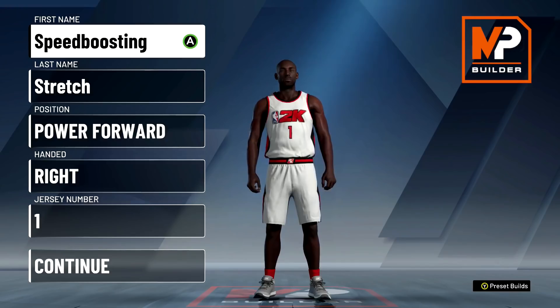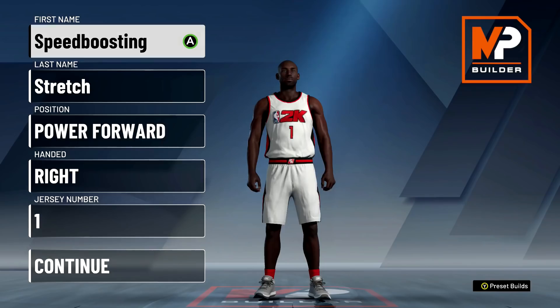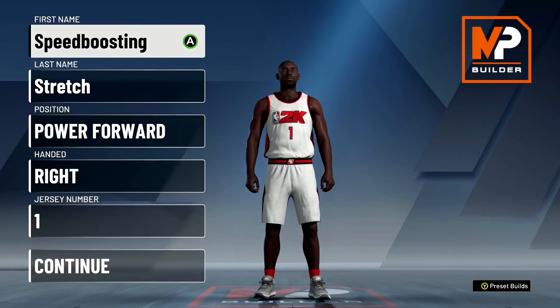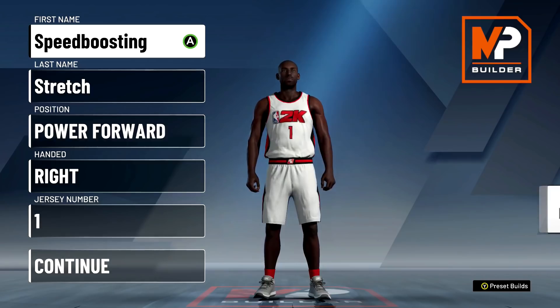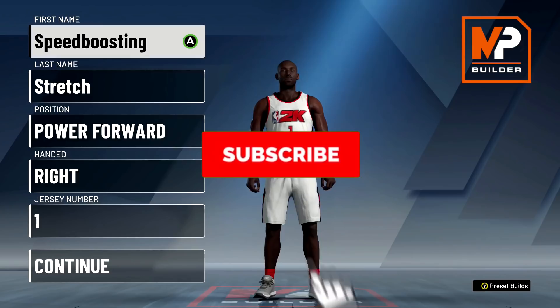What if I told you there's a power forward build that can bomb threes, break ankles, run point, and also dominate on the park? What's going on everybody, Jacked Bill here with another NBA 2K20 build video. This is arguably the cheesiest and also the best park build in NBA 2K20 all time. I've been in the lab grinding to give you guys this build and I've finally come to the ultimate conclusion that this is the best park build in the game by far. Let's try to get 500 likes for this speed boosting stretch demigod build.